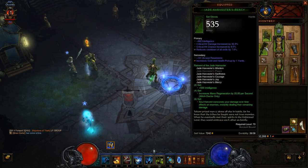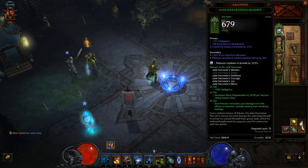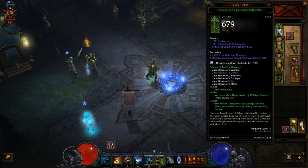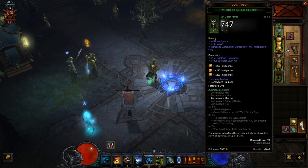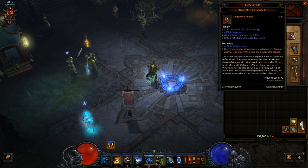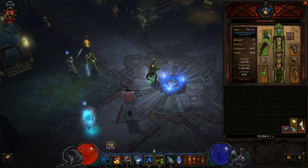Now let's look at the gear. If you get five pieces of Jade Harvester with a Ring of Royal Grandeur, it gives you the full six-piece bonus. There's actually a better helm than the Jade Harvester helm — it's called the Quetzalcoatl and it doubles the damage of your DoTs — so you should get the Jade Harvester chest, shoulders, gloves, legs, and boots instead of the helm. The six-piece bonus reads: Soul Harvest consumes your damage-over-time effects on enemies, instantly dealing their remaining damage. You'll also want cold skills damage increased as much as possible for your Haunt — I have cold skills on the bracers and on the necklace. I still need to reroll the necklace to swap attack speed for critical hit damage. And of course, the Ring of Royal Grandeur to complete the set.